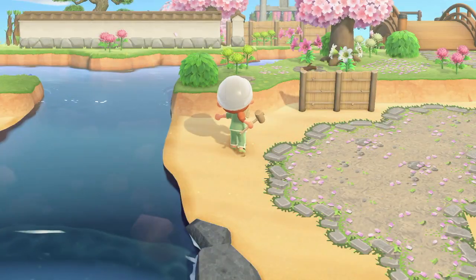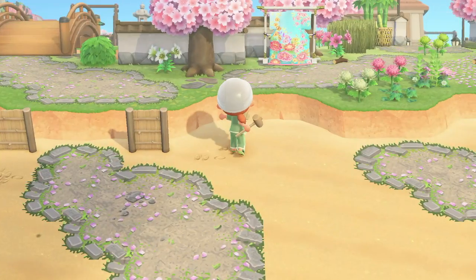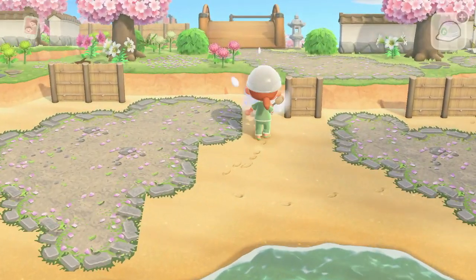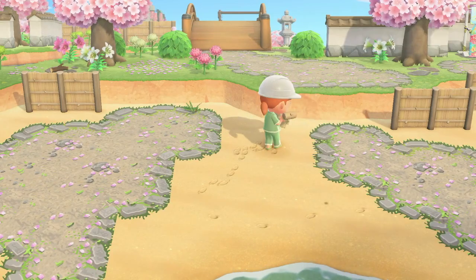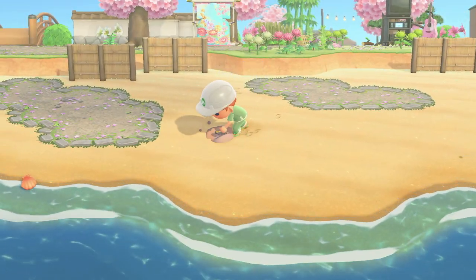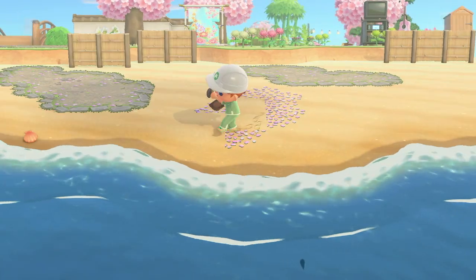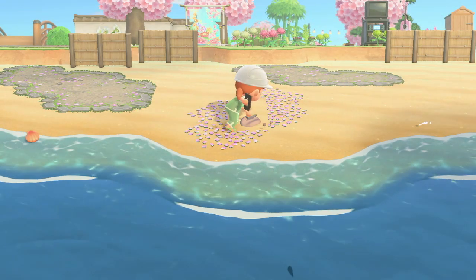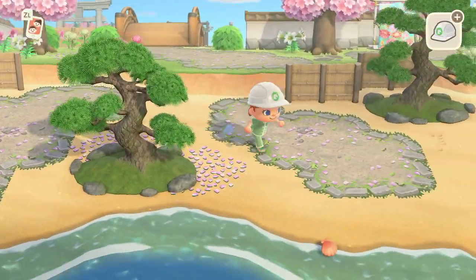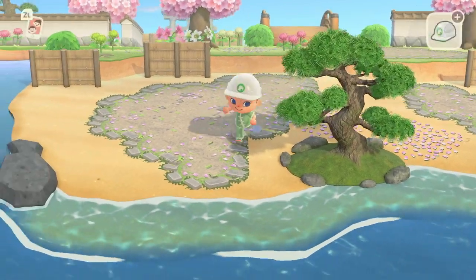I didn't really know too much about what I wanted to do on the beach — I know I wanted to keep it natural but also fill it with trees. But they weren't coconut trees, so we had to use pine trees because the other trees don't go on the beach. I swear trees go on the beach in Happy Home Paradise — or am I thinking of bushes? Because you can put bushes on sand in Happy Home Paradise but you can't on your own island, which makes me so sad. At least we can put custom codes on the floor on the beach — I can't imagine not being able to do that.